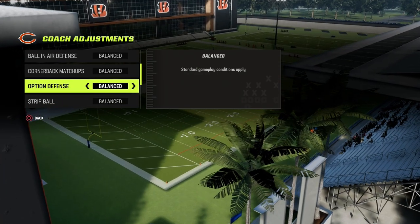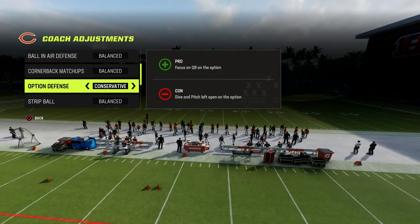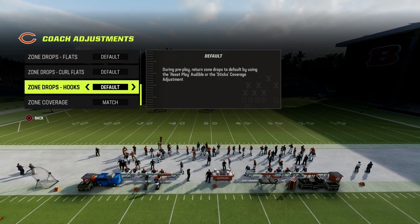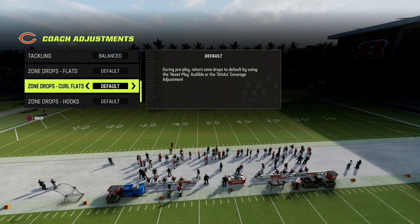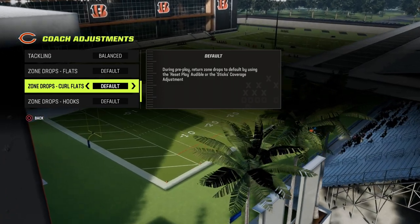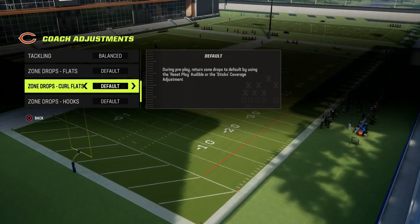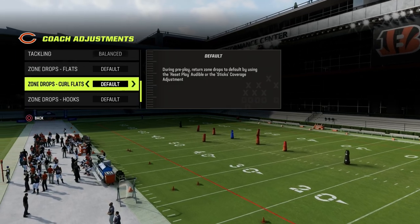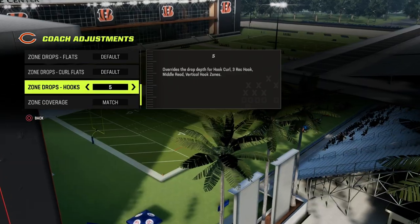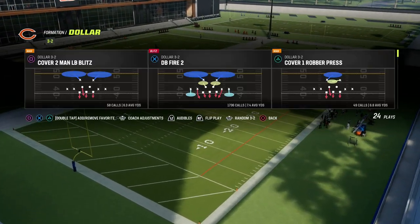If someone's running read option, put cornerback matchups on conservative. For zone drops, I don't really use them out of this. With trips tight end you could put these on zero to take away snap-throw wheel routes, but we're not going to do that. You could also justify putting hook curls on five — that will play slants a little bit better — but you really don't need that for what we're going to show you in trips.